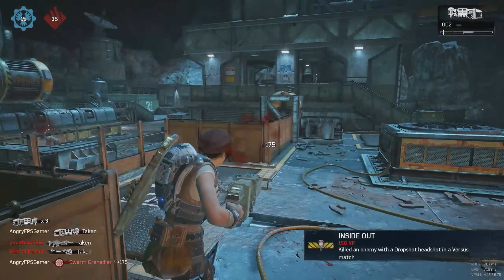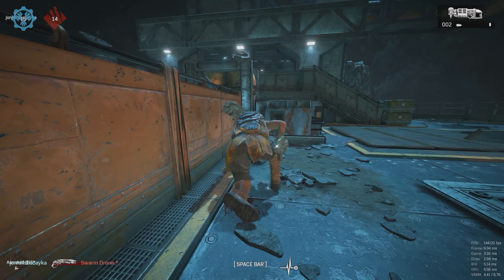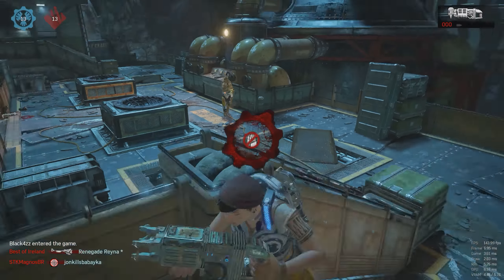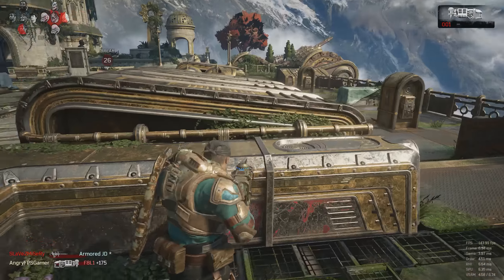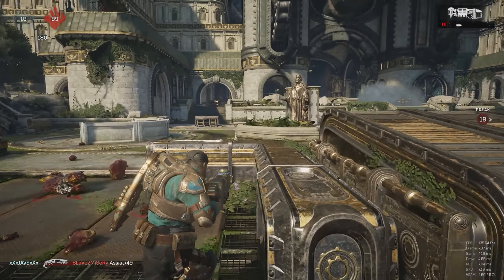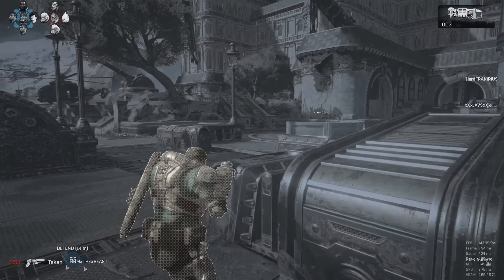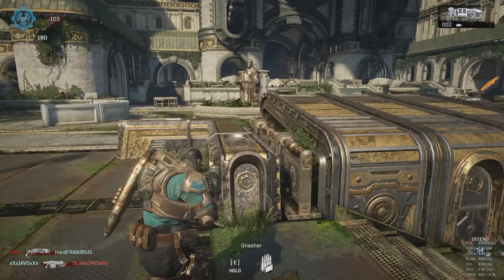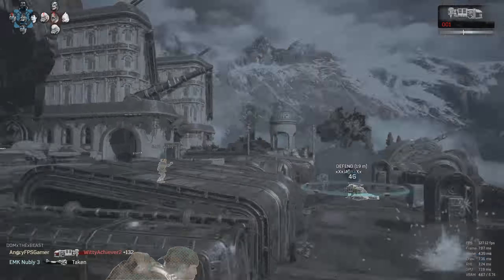Remember you only have three shots so make them count. If you know where the drop shot spawns, defend it from enemies picking it up. The boom shot is still more superior overall, but the drop shot can be very game-changing too. Once you pick it up, practice using it — when I first used it I was confused but it didn't take long to figure out. The weapon is especially powerful when you're on high ground since you have more room to aim. Active reloading the drop shot increases splash damage but also makes it drop to the ground much faster.